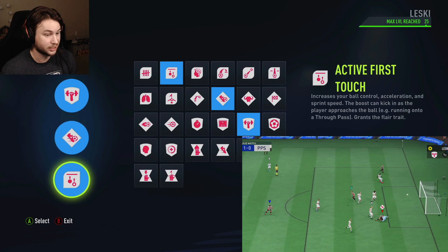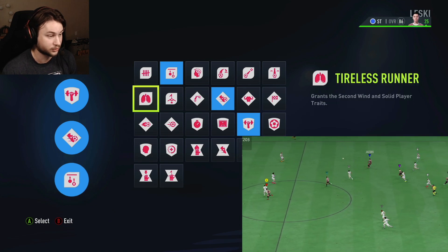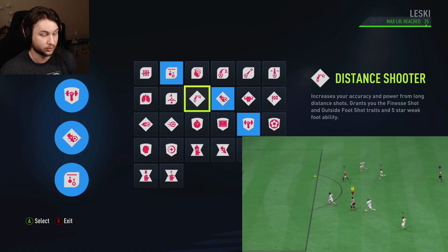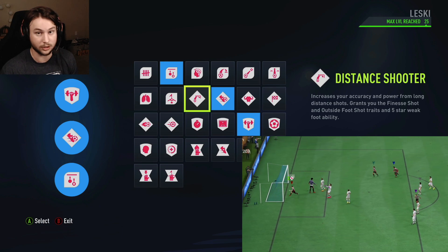I wouldn't switch any of these perks out, but if you want to remove Active First Touch, definitely keep the first two. You could put Tireless Runner for more stamina, Skill Dribbler, or Distance Shooter if you like taking distance shots. But that's the perks for this build.